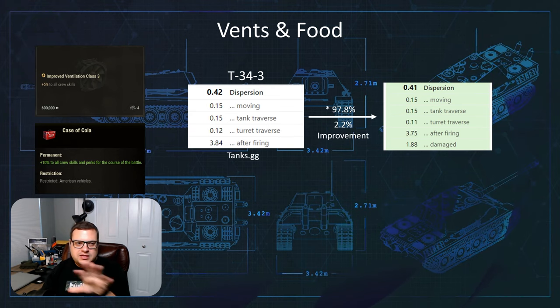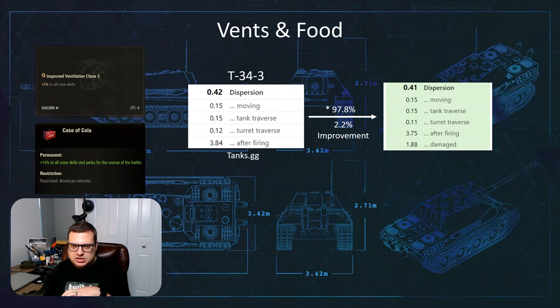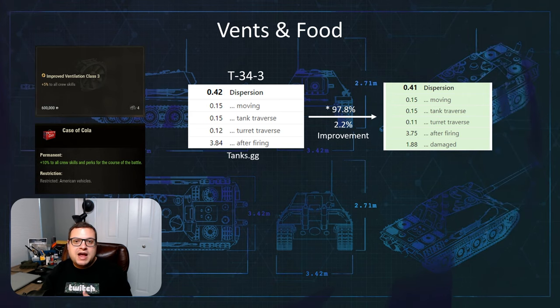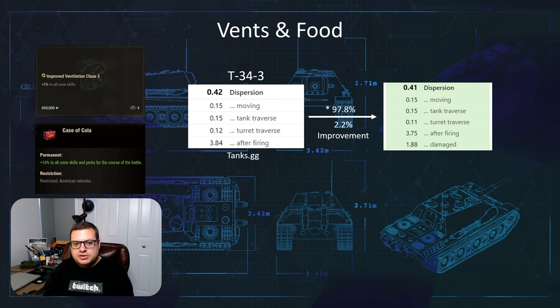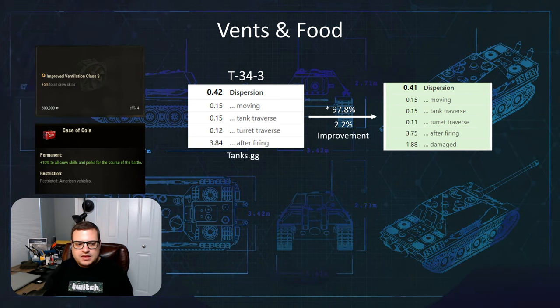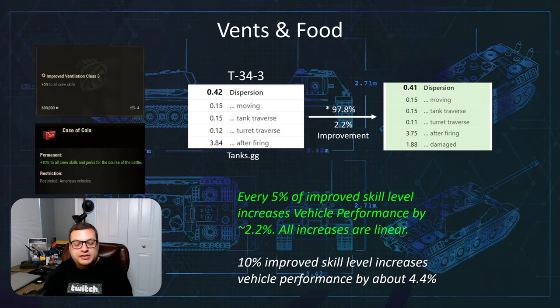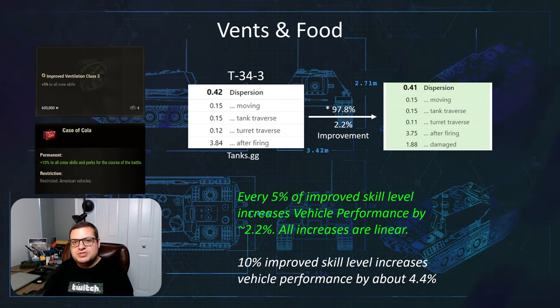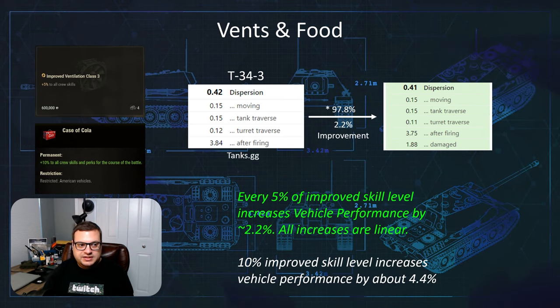I know in these two boxes the numbers are actually the same — that's because tanks.gg rounds it up. For all the math we see after this slide I use unrounded numbers, so it will still make sense. Basically we can boil it down to this: every 5% of crew skill improvement increases vehicle performance by 2.2%, and all of the increases are linear.